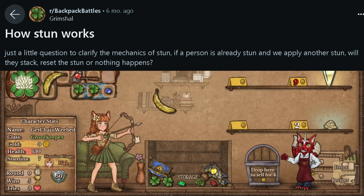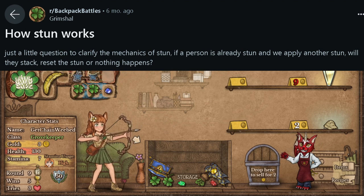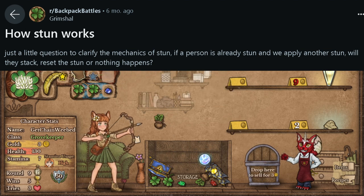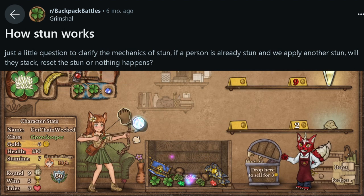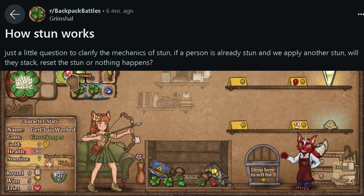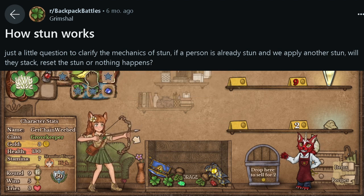Question 7 — Grim Shawl asks: if a person is already stunned and a second stun is applied, do they stack, reset, or nothing happens? It will extend the stun, because stun pauses all cooldowns for the period of time. A 1-second stun will pause cooldowns for 1 second, and after it ends all cooldowns resume.